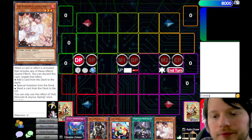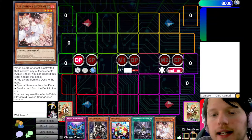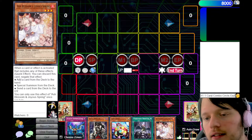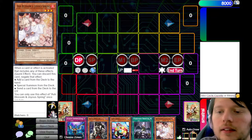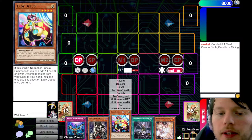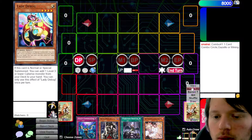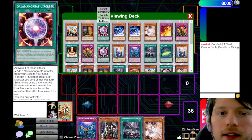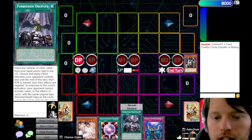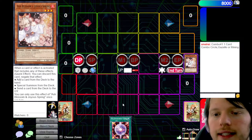Number one — this is your basic combo. This is a one-card combo that either uses Circle, Gazelle, or Mining. So, what I'm going to do is put this to the top and swap out for a Salamangreat Circle. We're going to banish our hand here, and this is where we start. The first thing you're going to do is activate Circle. On activation, it searches any Salamangreat Monster from our deck to our hand. We are going to choose to add Gazelle.